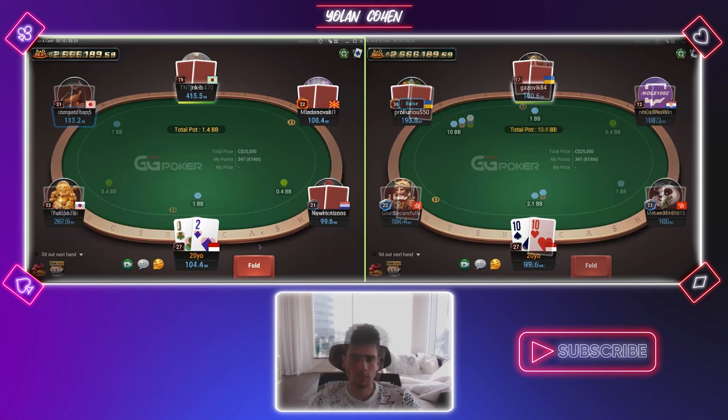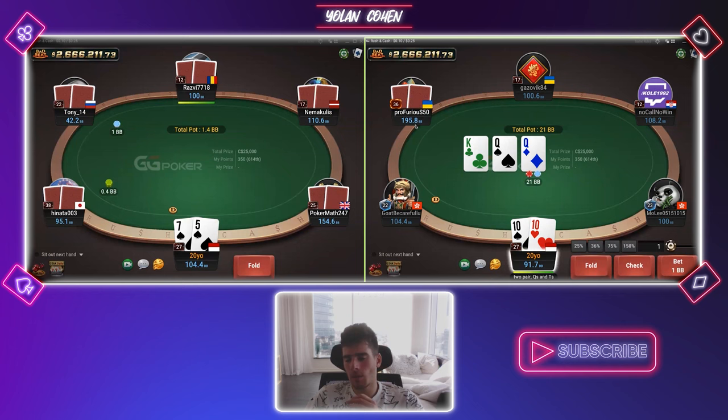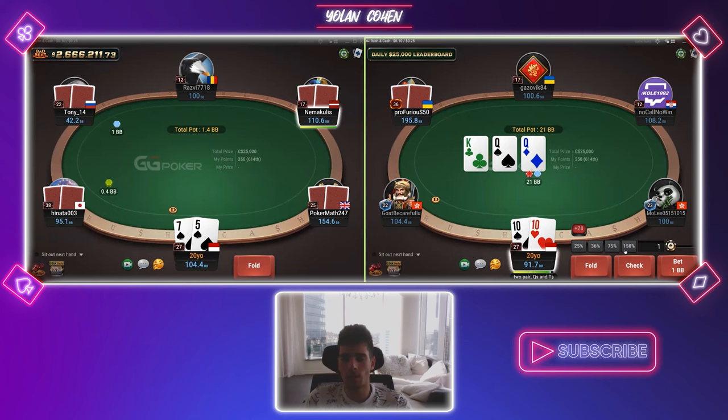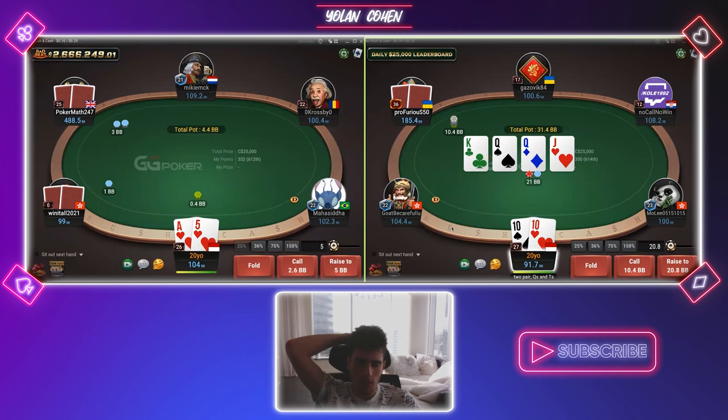Good tens here against a free bet — I will just call. And facing a check here, I have no incentive to bet. I don't accomplish anything, so I will just check. Now tens is just a bluff catcher. My ten out is not clean because he can have better. And yeah, even an ace is not good, so we just have to fold here unfortunately.